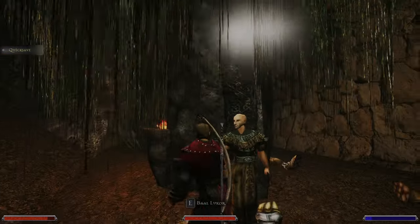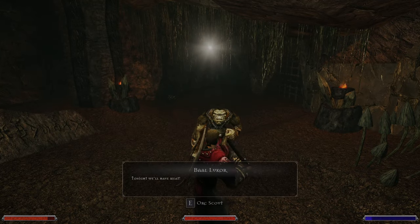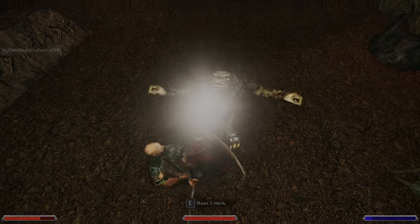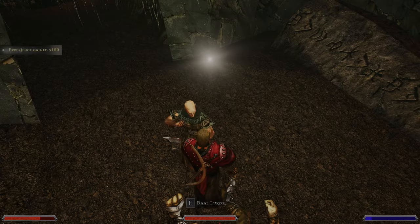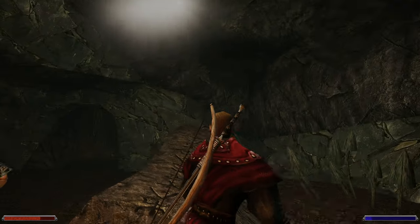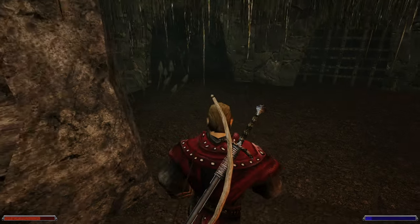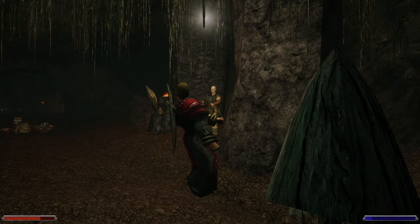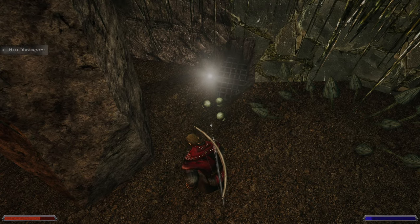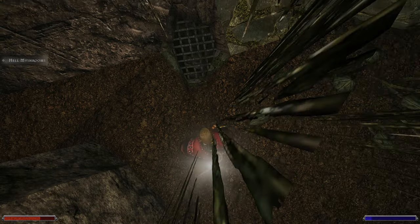We came from up there, then we will go to the left. Start attacking — if you mess it up, you have a penalty, you cannot just hit again. There we can fall down — we know, we've been there. We can go on here. Maybe these niches bear hints. Let me pick up my mushrooms first, and then we will see what's happening.